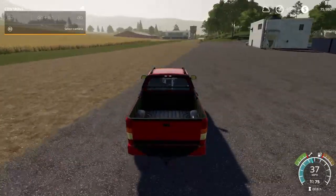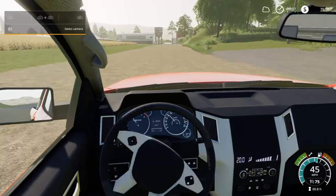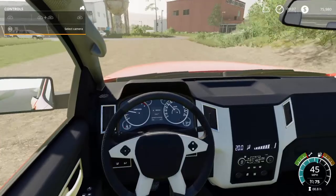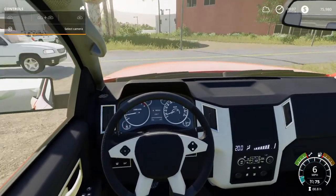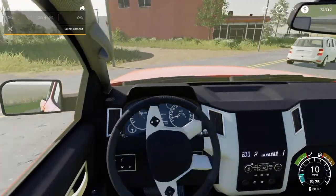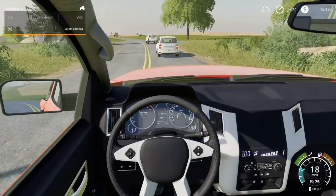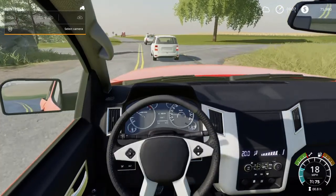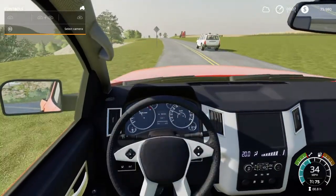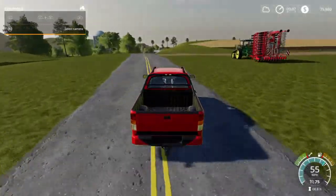We need an animal hauler to do horses. There are a few animal haulers on FS19, but the only one you can use for horses is the actual horse trailer — I think it's called the Big Western. We're going to run down to the shop and pick one up. You can have horses delivered to you, but that's not very realistic, so we're going to go get a trailer. Let's pass these cars first — I don't like doing 30 miles an hour.